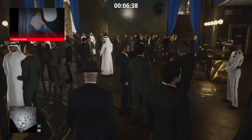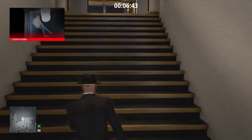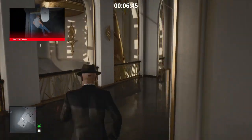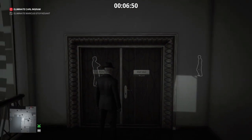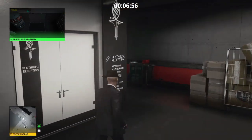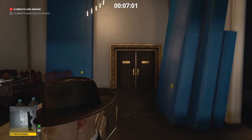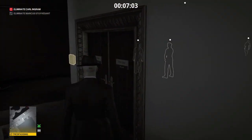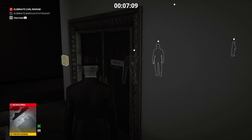Let's move on to Carl Ingram — that's one down with one more to go. We're heading upstairs next. We'll wait outside the staff area for the guard to move away, then make our way through the corridors, wait for the guard and the technician to both move away, and then head up the ladder just to our left.